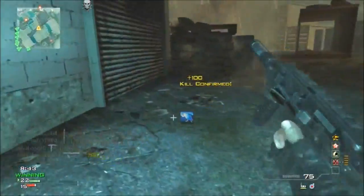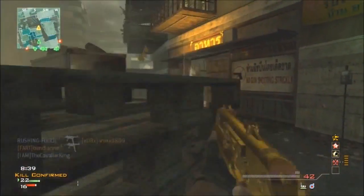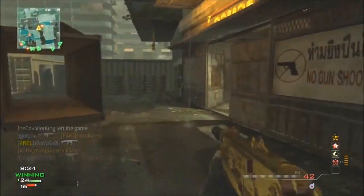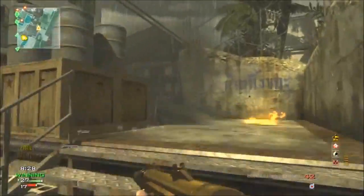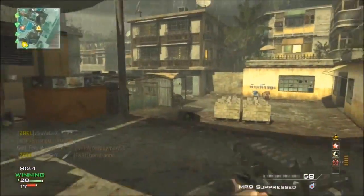Big thanks to all game specialists. So anyways, about the gameplay — I'm using the dual attachments on the PP90 with the silencer and extended mags, and I got that gold camo, that sexy golden camo that I freaking love on Modern Warfare 3. I don't know why people say it's bronze — it only looks that way in some lighting.